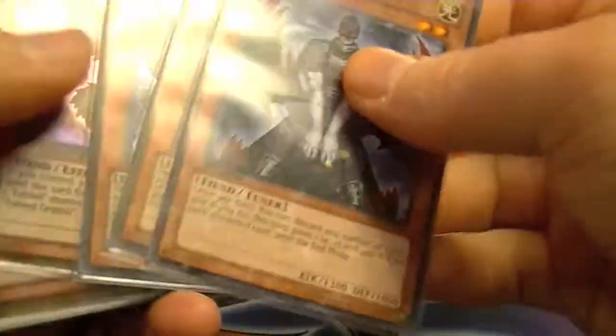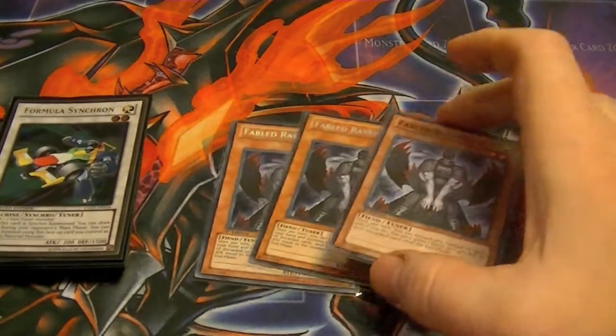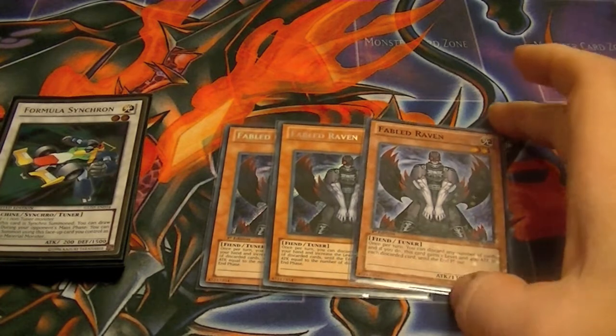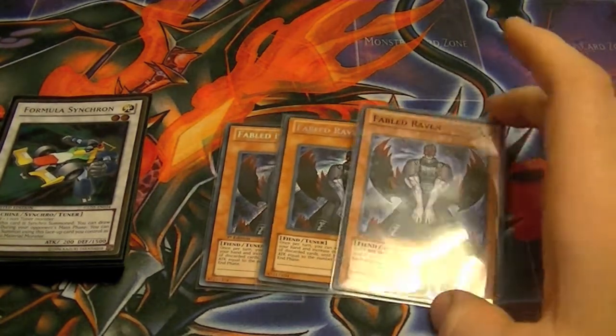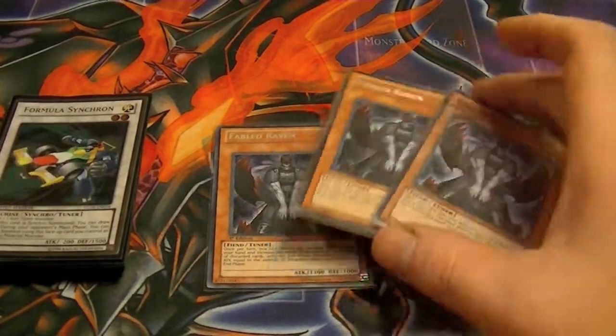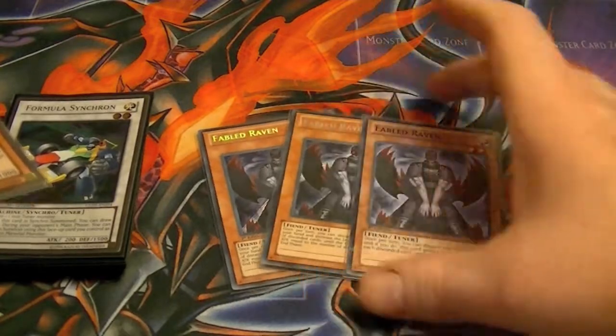Gobblers aren't the only deck that can bring out Quasar really easily — Fabled can too. I run three Fabled Raven: discard any number of cards from your hand, it gains levels equal to the number of cards discarded and 400 attack per card. It's a tuner, so you can go into pretty much anything off of this, and your Fableds all get their effects.